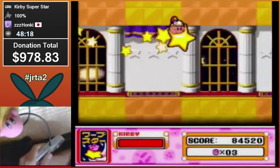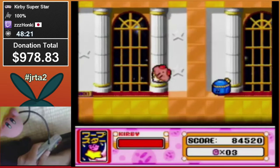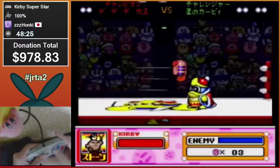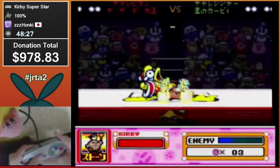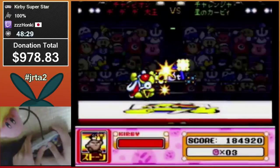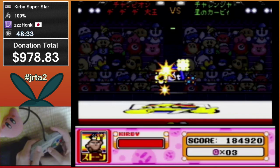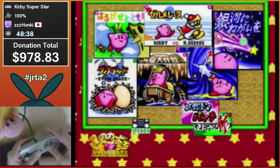He got Stone carried over to Dedede. Guarding does one damage, which is useful against Cracko Jr. It just takes three direct stones to kill Dedede like that. If you're off by a little bit, the little dust clouds that come out of the stone will hurt but do less damage.